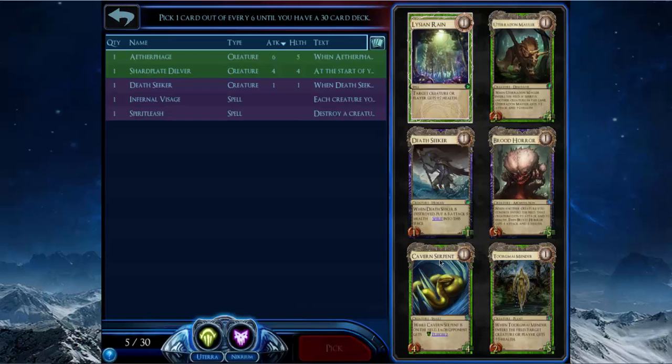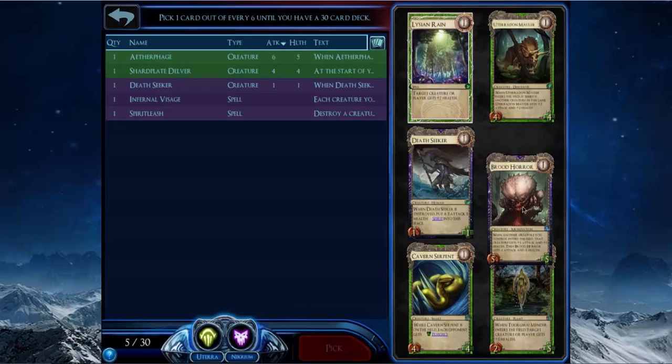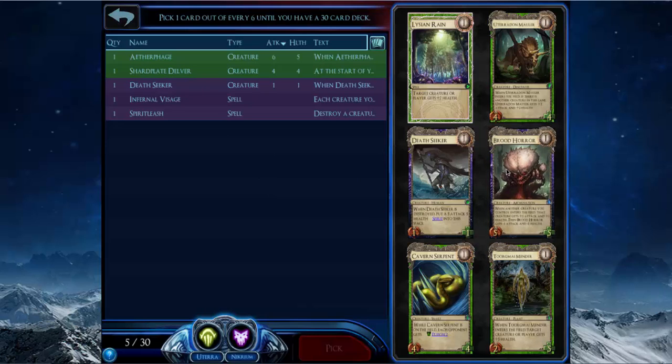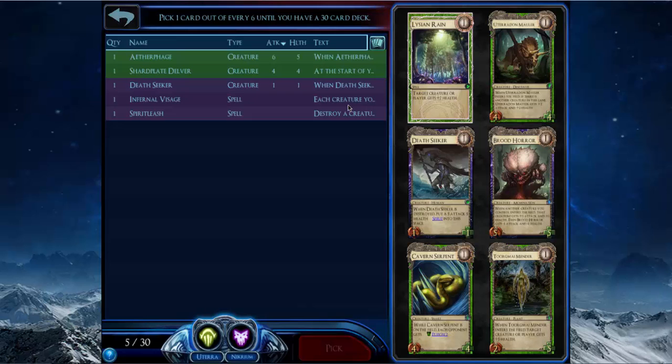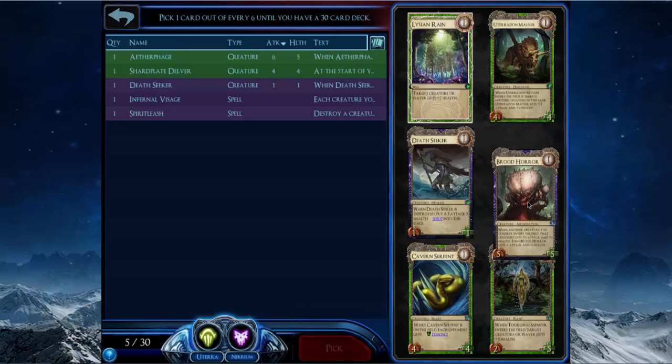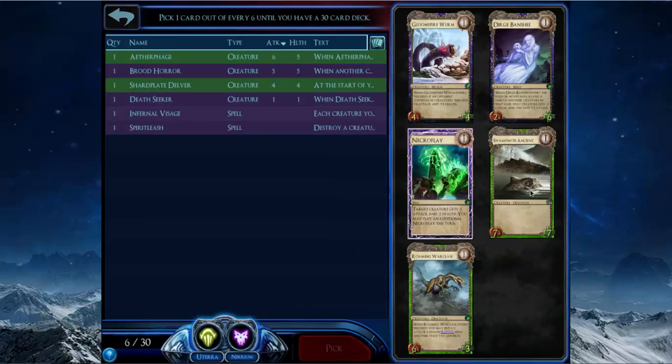Torgmy Mender is not super exciting — it's decent and really good at getting a creature out of damage range, great with Shark, but I think it's a worse version of Brute Horror in this regard. Torgmy Mender can only give health, and you can also use it to heal yourself. I'm going to try out Brute Horror — it's a card I haven't played with. You can also sacrifice a small Brute Horror to Spirit Leash or Corpse Crawler.